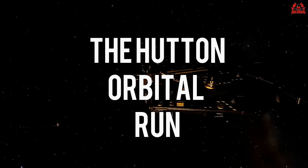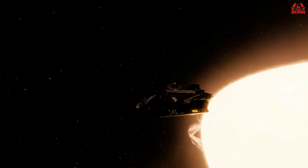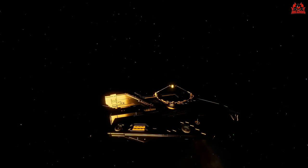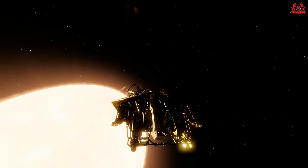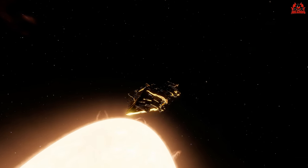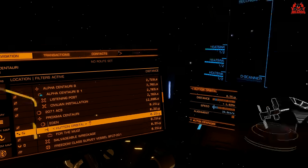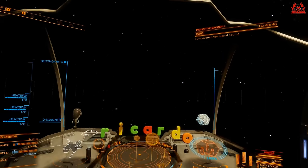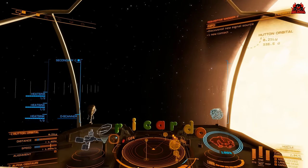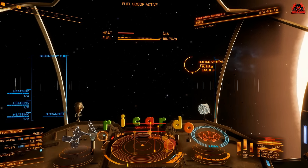I am in Alpha Centauri, right close to the star — this is the jumping point. We all want to get the mug, as they say. We've got extra fuel tanks and our new frameshift drive from Achilles Systems with Super Cruise Overcharge on it. Hutton Orbital is 0.21 light-years away. I'm going to line up and head to the other side of the star so it doesn't impact us. Fuel is scooping — gives us the opportunity to top off the tank.